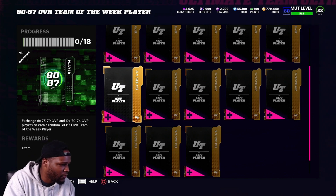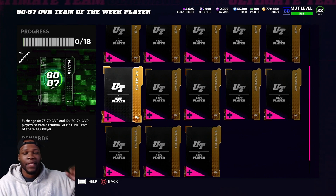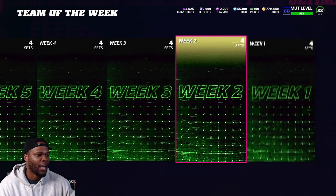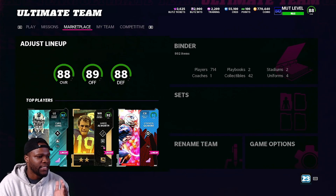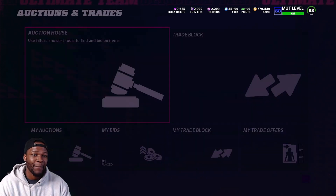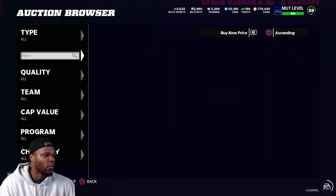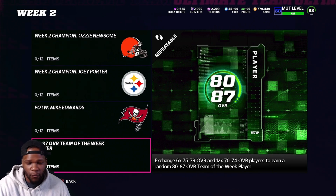So we need 6 cards rated 75 through 79, and 12 cards rated 70 through 74 to get a random 80 through 87. This is not guaranteeing us Lamar Jackson at all — it's just giving us an opportunity to get him. So we need to see how much it's going to cost to get 75 through 79s and 70 through 74s. We'll say 500 and 750. We need 6 seventy-fives at 750 coins each, which is 4,500 coins.